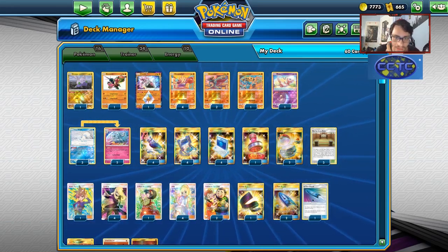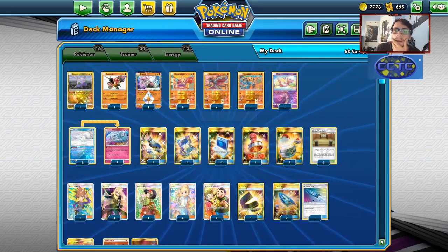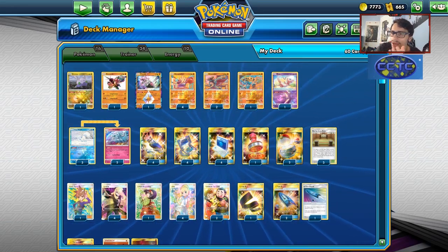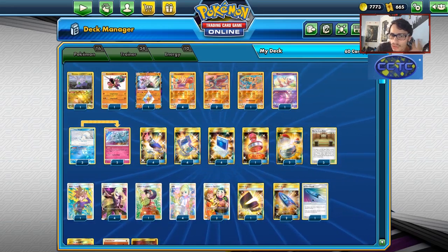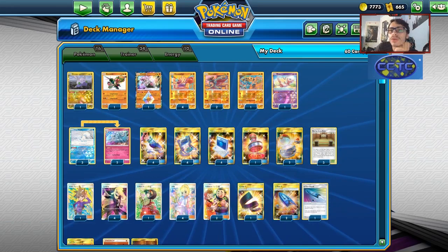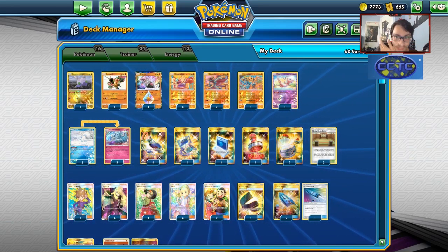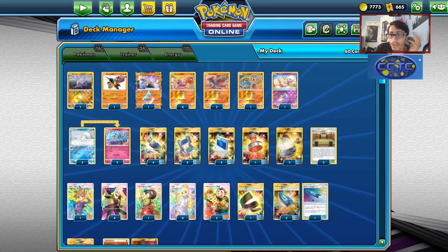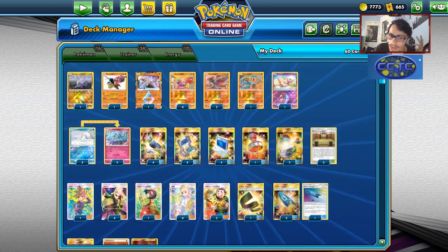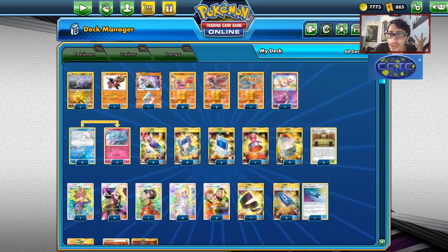Now let's look at our list. I've had this deck built for quite some time and never really got around to making a video on it. One of my main issues with this deck was draw consistency — I just crammed in a bunch of supporters. I couldn't really find room to play Pidgeotto, and Zebstrika didn't seem very good in here either, so I just decided to play a bunch of draw supporters.